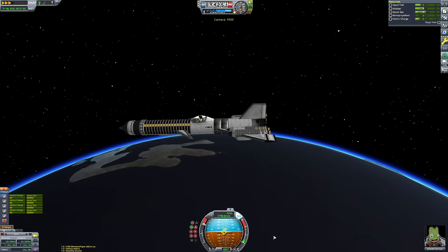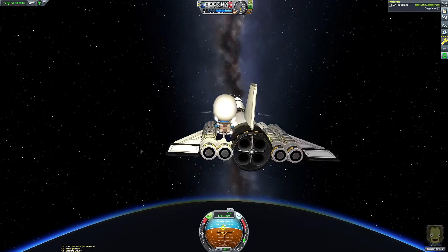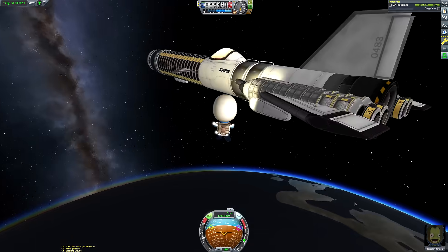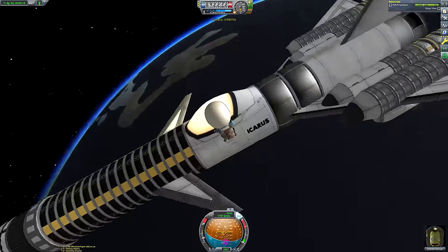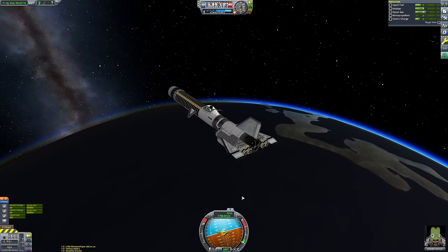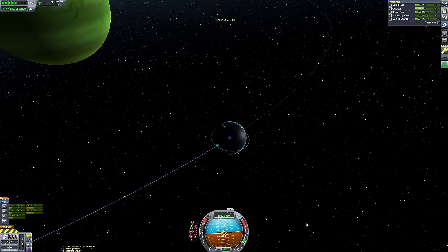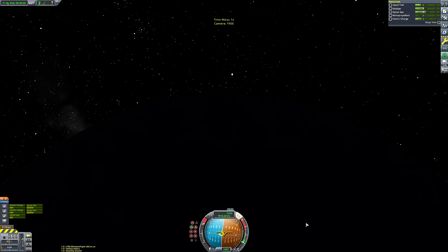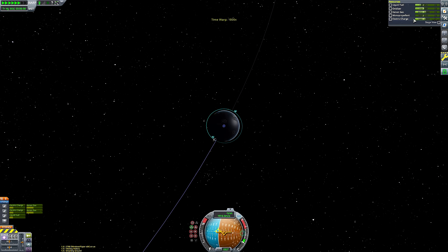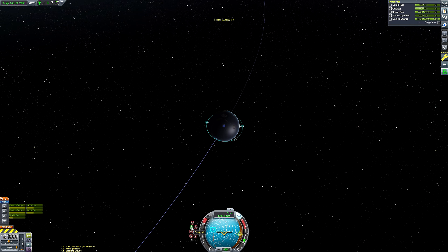This is one of the critical reasons I needed so many batteries — I wanted to circularize at Lathe purely on ion engines, which requires a massive electric reserve to ensure we don't run out mid-burn and hurtle back toward the surface. It worked fine. We've now circularized — Lathe's atmosphere ends at 50 kilometers. Jebediah is quickly repacking the parachute for no particular reason; we don't actually use it again. I wanted to use it landing back on Kerbin but forgot to bind it to an action group.